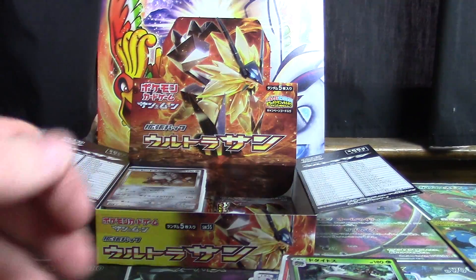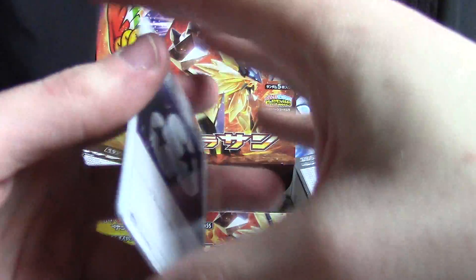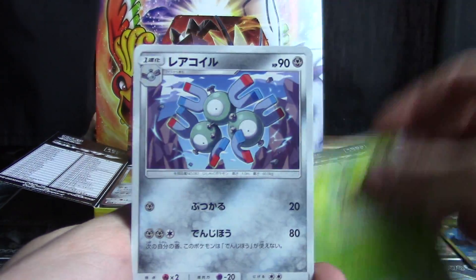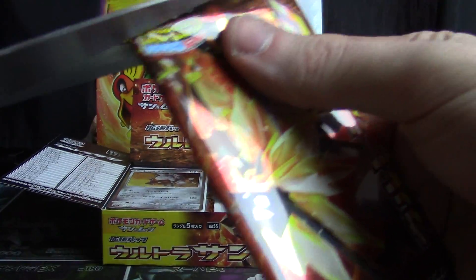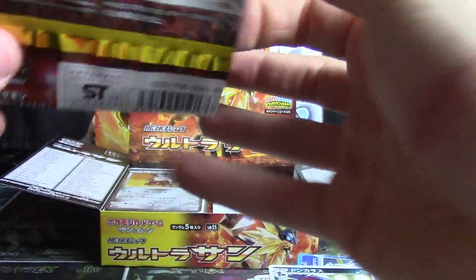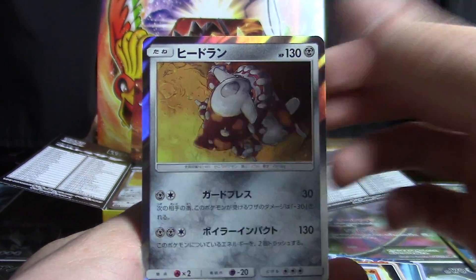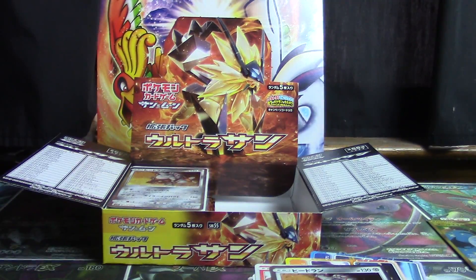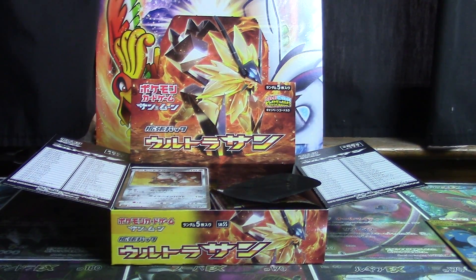We've got a Torterra right there. DCE, Turtwig, Magneton, Missing Clover, and Honchcrow. And in our final pack we've got Licky Licky, Turtwig, Diglett, Magmar, and a Heatran — just like in the last pack of the left-hand side. And another Heatran.